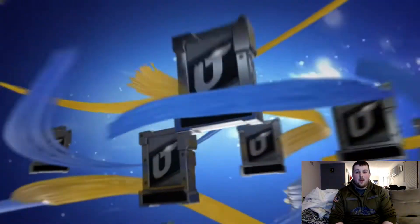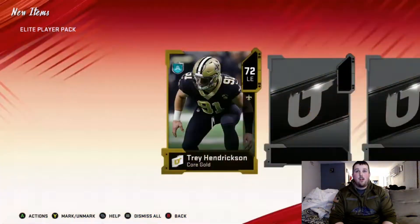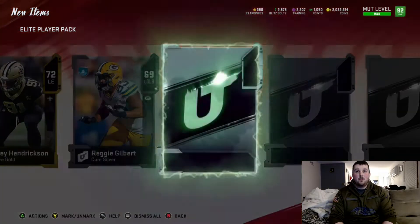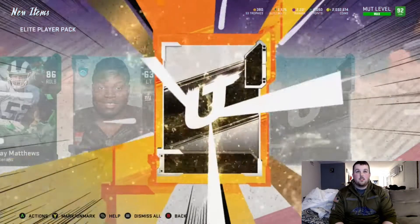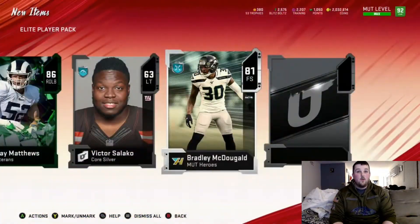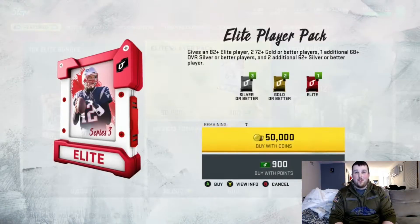Series 4 is coming out pretty soon, so that's definitely exciting — we're going to get some new reduxes. We get a veteran, 86 Clay Matthews. And we get 81 Bradley McDougald. So we do get two elites out of that. It makes it a little more worth it, but I don't think that was 50k worth of elites right there.